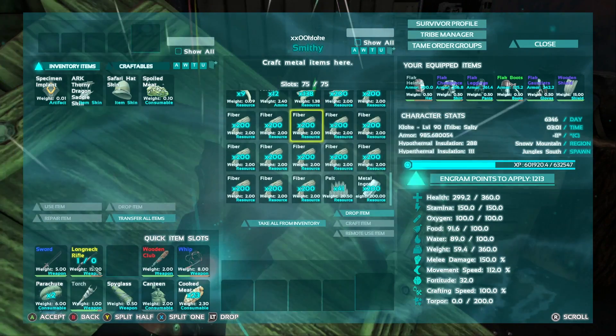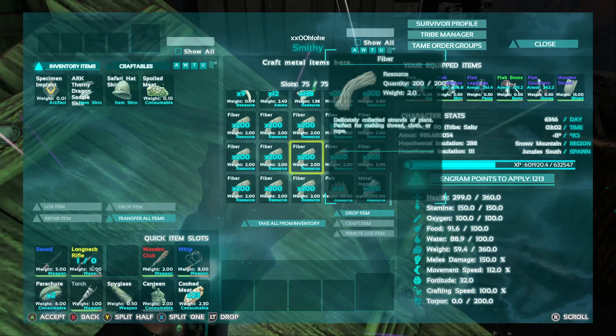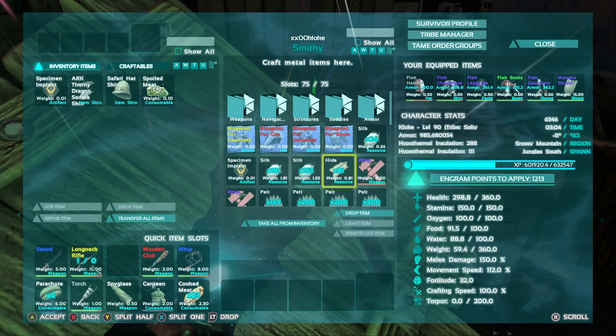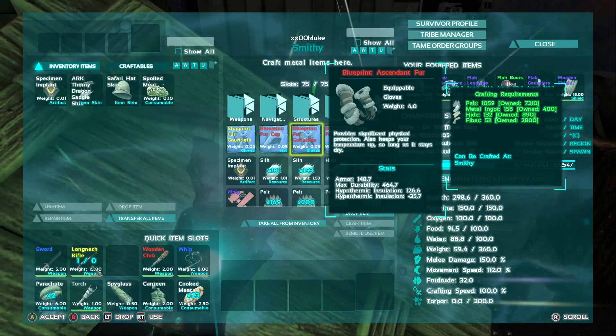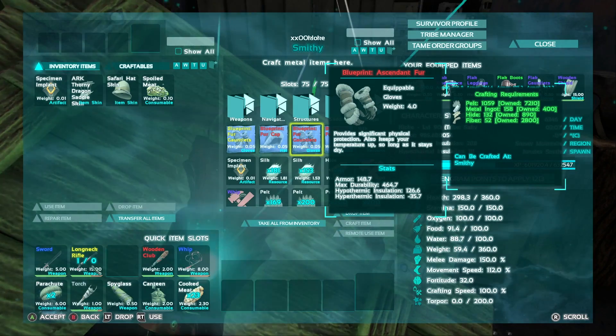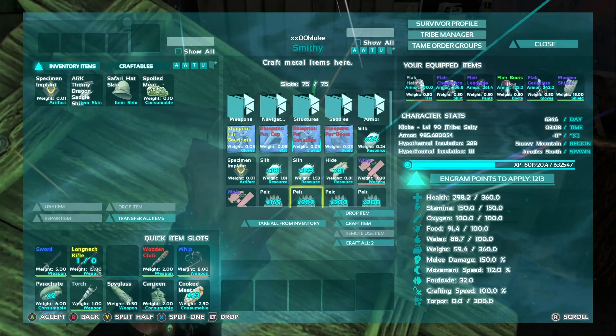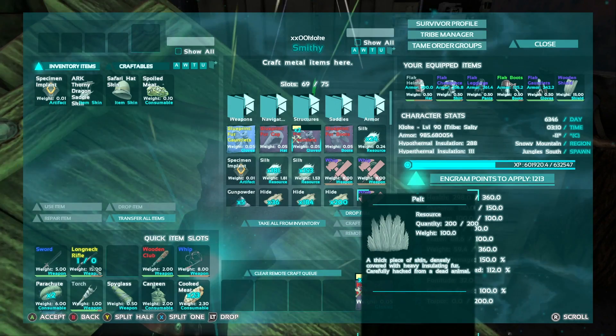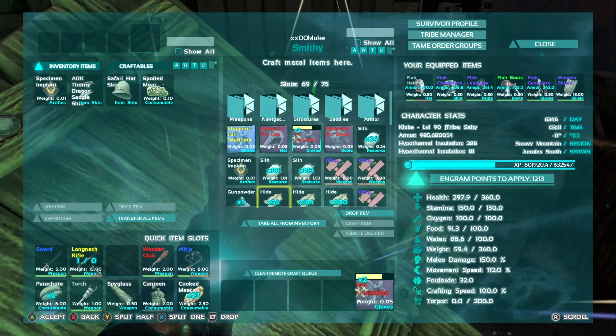I borrowed it. So if you can't borrow it and you don't have a friend to get it from, where else do you get it? You can go fishing, you can go to the underwater drops, or you could just buy one in the chat. Or steal one from a friend — you could always raid somebody if you're on a PvP server, which we are.